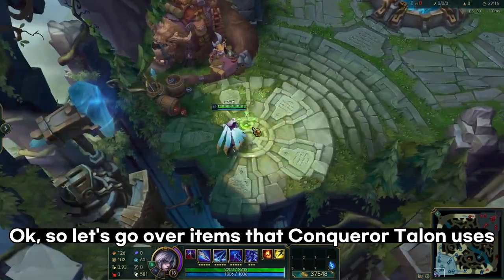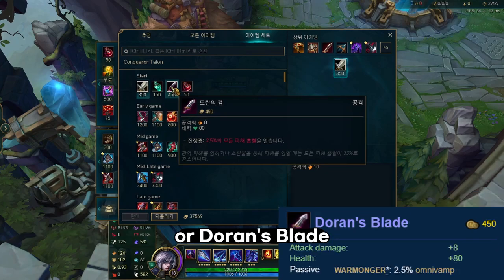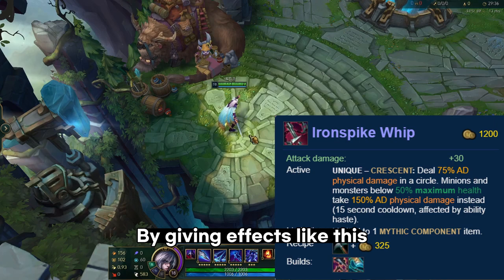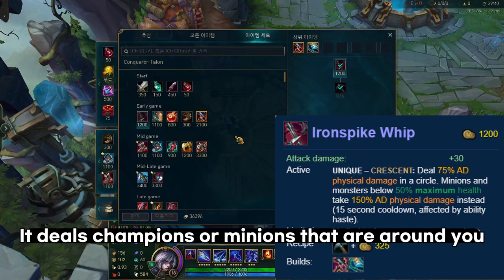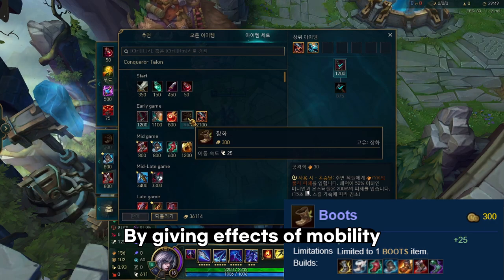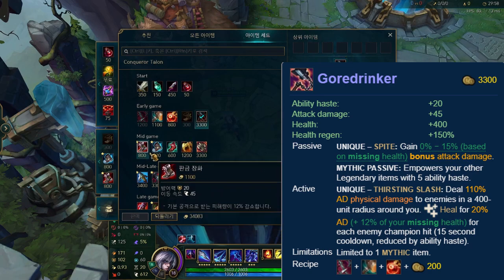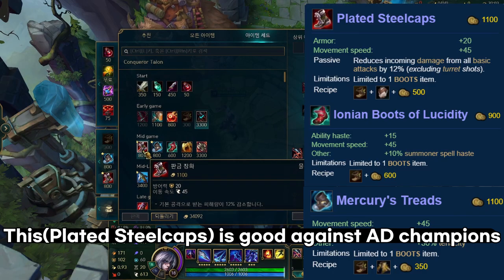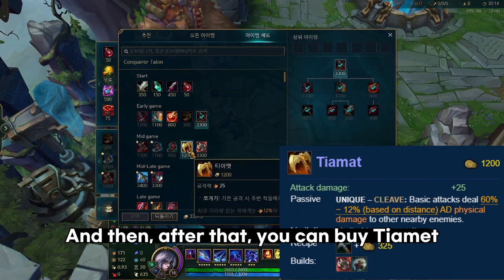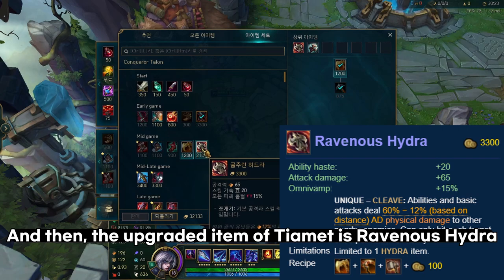Let's go over the items that Conqueror Talon needs. The first item you start with is Long Sword or Doran's Blade, depending on the enemy you face in lane. After that, you go for Serrated Dirk, which gives effects that help you clear your lane faster. Then you buy your boots for mobility. The upgraded mythic item is Prowler's Claw, which makes you much stronger. For boots there are three options: one is good against AD champions, another against AP champions, and one reduces cooldowns. After that you can buy Tiamat, which also helps with lane clearing, and its upgrade is Ravenous Hydra.